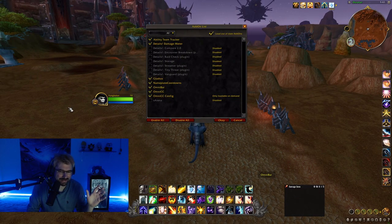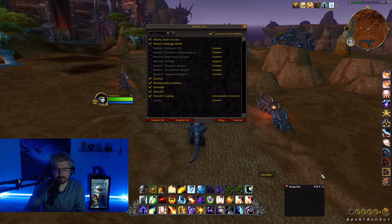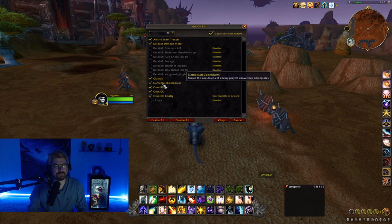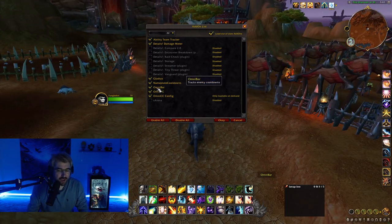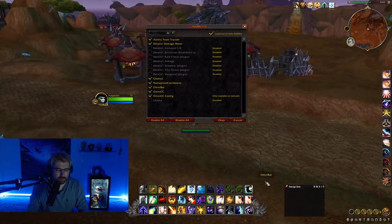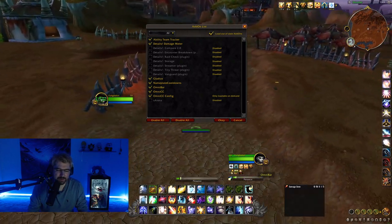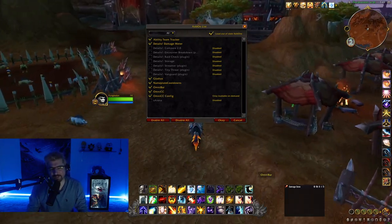I don't use a whole lot. I don't think you need that many add-ons anyway. I use Ability Team Tracker to track my teammates' cooldowns. I have Details so I can get a breakdown of CCs landed, the damage dealt to the person who died, and the healing — it just gives me everything. I use Gladius, which shows DRs on your enemies, when their trinkets are up, and their HP. I use Nameplate Cooldowns, which shows cooldowns above enemies' heads as they're running around. I use Omnibar for kicks — it shows when kicks are on cooldown, displayed to the bottom right. And I use Omni CC, which has been having some issues showing CC on top of people, but I still use it.